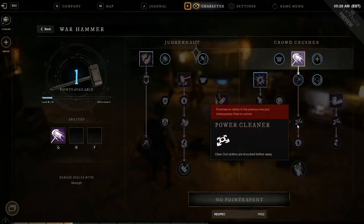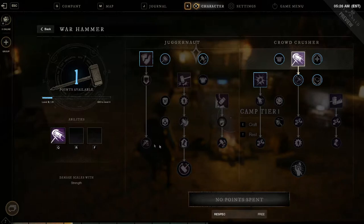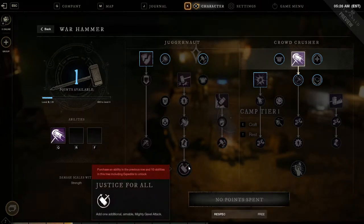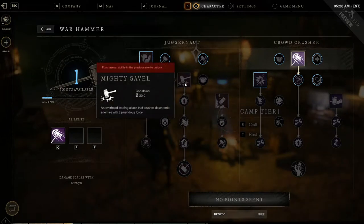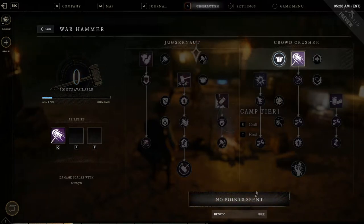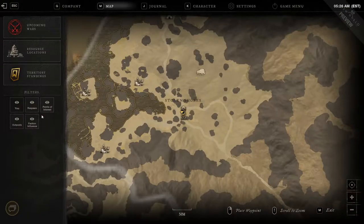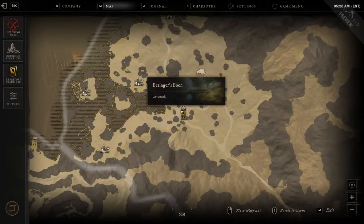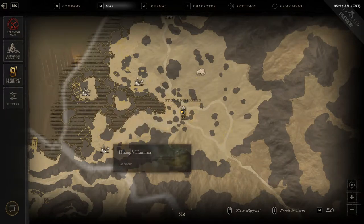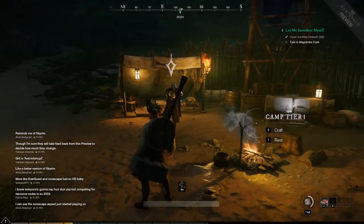I can block inside still. I kind of want that increased armor, not gonna lie. Since they're gonna have a shield, let's open the map. There's the war there, and I need to talk to Magister Clark — he's way out there.